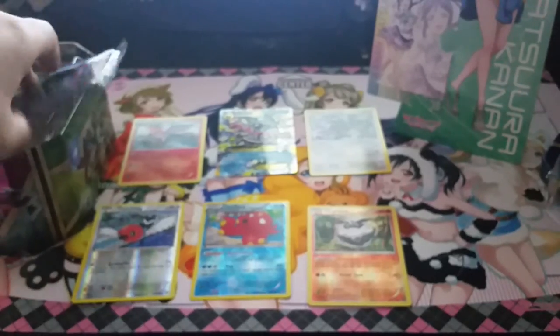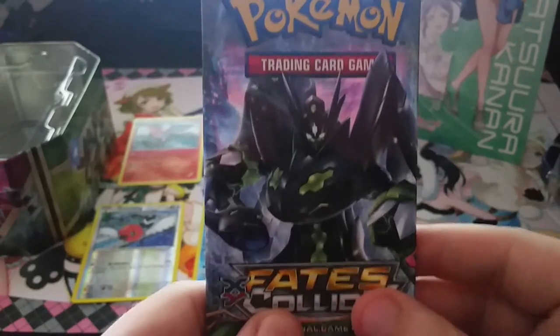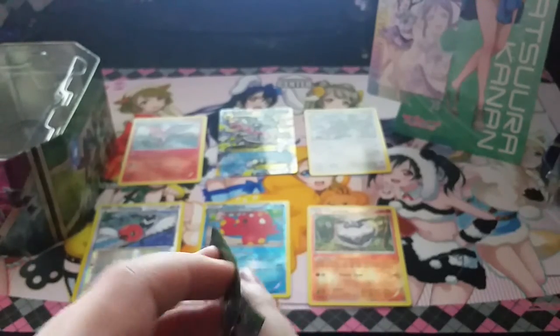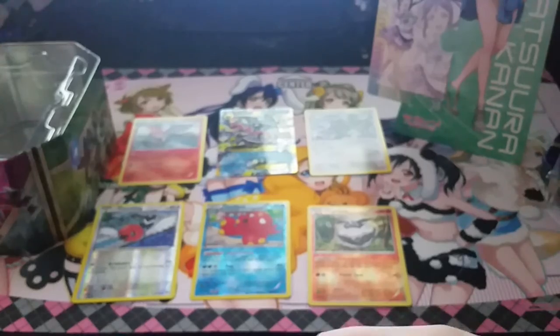Okay, so the last pack — let's hope for something good. I mean, we did get Mega Glalie, but I really want Delphox. And it's the Zygarde pack, so maybe — Zygarde has the same color as Kanan, or Kanan is the same color as Zygarde — green. Come on, Kanan!